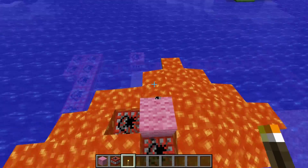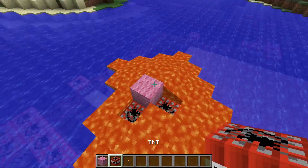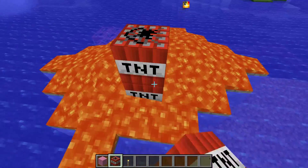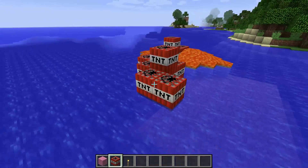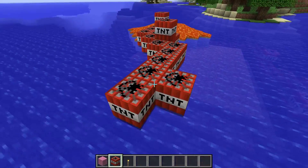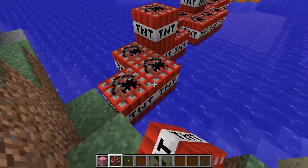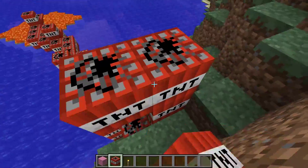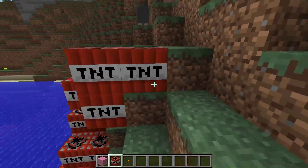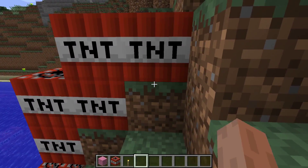Activate, god damn it. How did I do this last time? I remember last time it was on land, so maybe if we move it to land this row of TNT should maybe work. At least like last time we did it. There we go, and now we're gonna activate it.